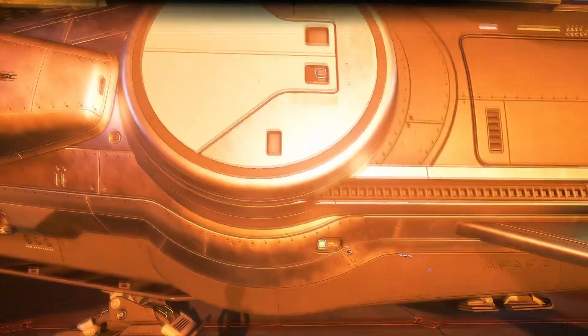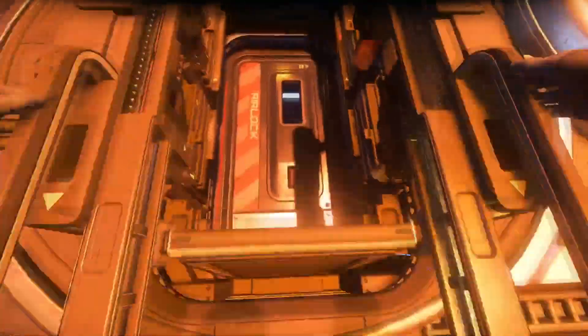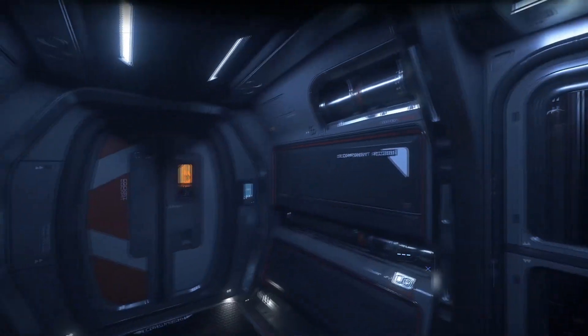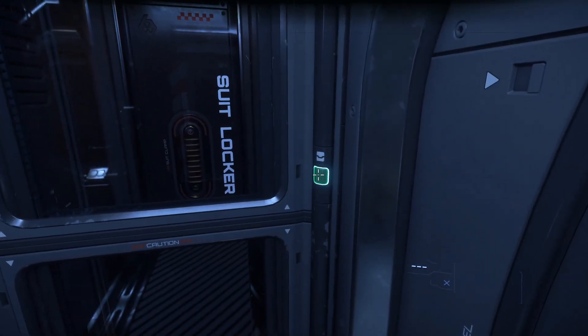Let's head inside the ship through the circular airlock on the port side of the ship. Use the small blue button on the side to open the airlock and engage the ladder. Once inside, you'll find yourself in a small airlock room, where you will see component access and an armor locker.